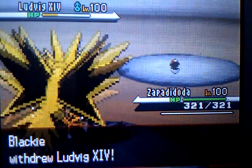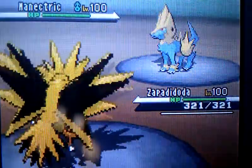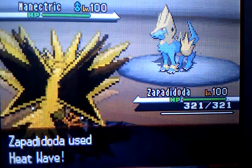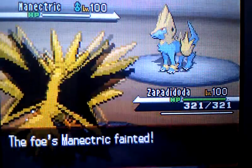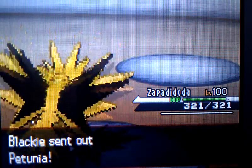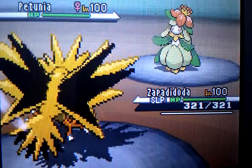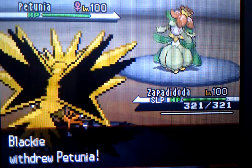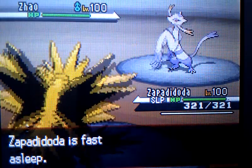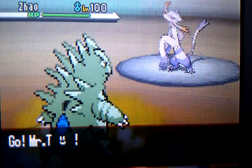I switch into my Zapdos, predicting the switch, and go for Agility. If I'm not mistaken, that Manectric has Lightning Rod, so she probably switched in predicting a Thunderbolt. Thanks to that Ninetales' Drought ability, my Heat Wave is now super-powered and takes out that Manectric in one hit — most Manectrics nowadays are Choice Scarf or Specs. I was thinking I've got to sweep again. But this Lilligant in the sun turns out to be just about quicker than my Zapdos. She switches into her Mienshao, probably going for Stone Edge next turn, so I switch out because I don't want to lose my Zapdos — it can take out quite a few of her team with the +1 from Agility.